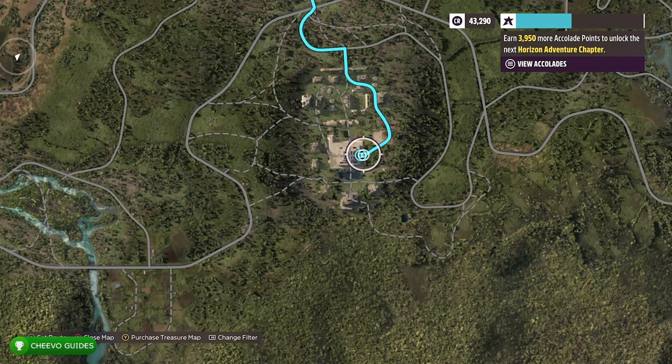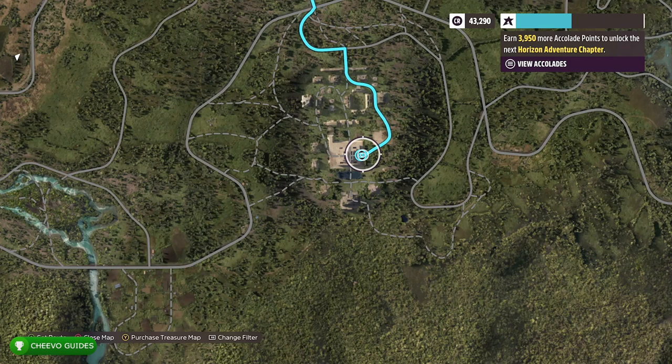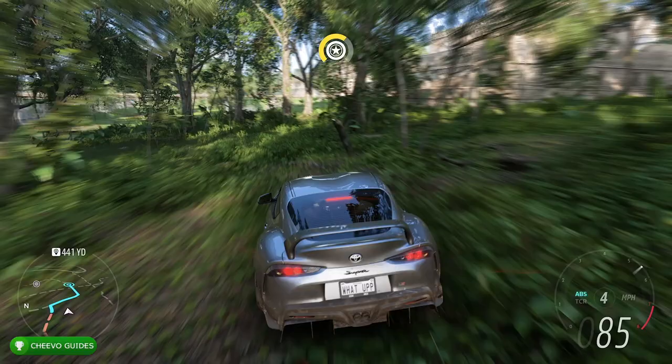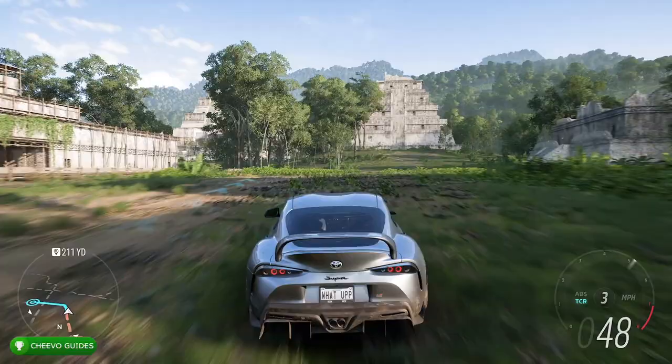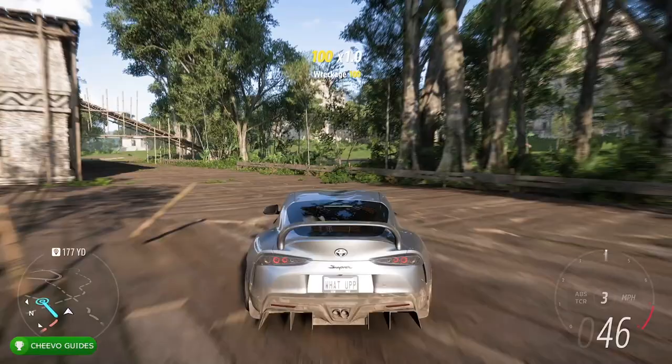In case you decide to do it outside of the mission, this is exactly where the totem is located on the map — right here near the Mayan temples in the lower right-hand corner. Set a destination point over there and it's going to take you to these temples. Just follow where I'm going. I placed the destination marker nearly on exactly the area we need to drive to — it's right over here, to the left of the big temple.